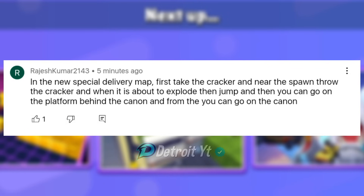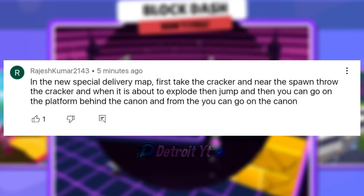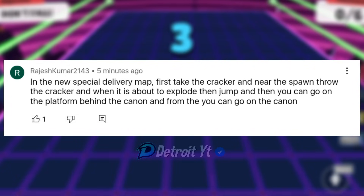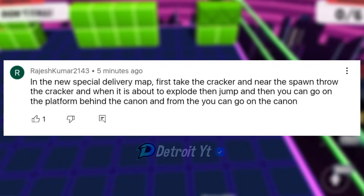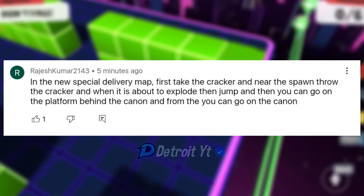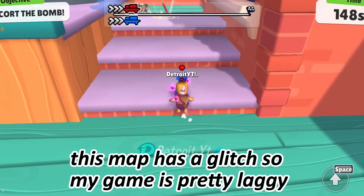In the new Special Delivery map, first take the cracker and near the spawn throw it. When it is about to explode, jump and you can go on the platform behind the cannon, and from there you can go on the cannon. Here I am in Special Delivery map — first we have to take the cracker.